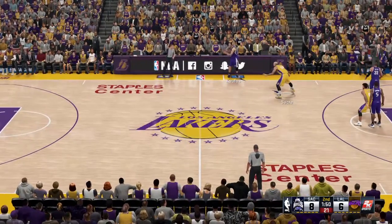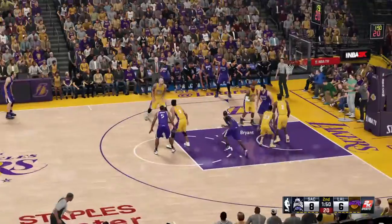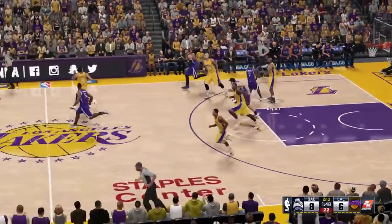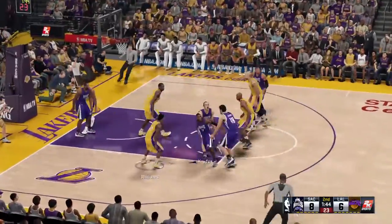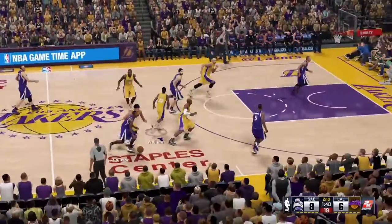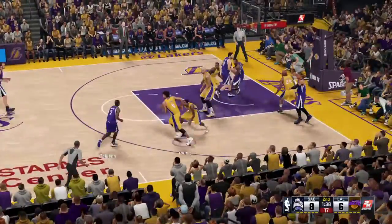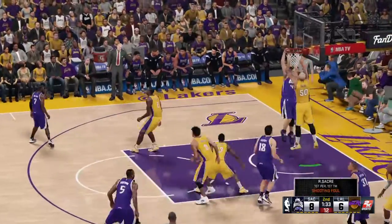In regards to the fans and the audience — a nice steal by Kobe. The alley-oop in 2K16 is done by double-pressing the triangle button, and so far it's not doing me any favors.